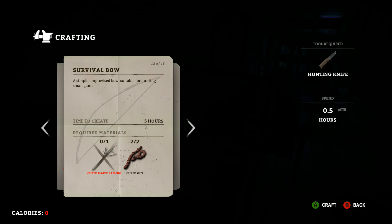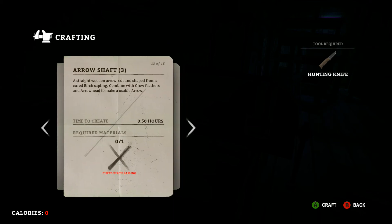That brings us to the survival bow, which you'll need for hunting. I'll cover maple saplings — where to find them — in another video. You'll need one cured maple sapling, so let that sit for about a week. The cured gut takes about five hours. The bow does degrade per shot and is not repairable at the moment, but you usually get at least a couple of maple saplings per game so you can make multiple bows.